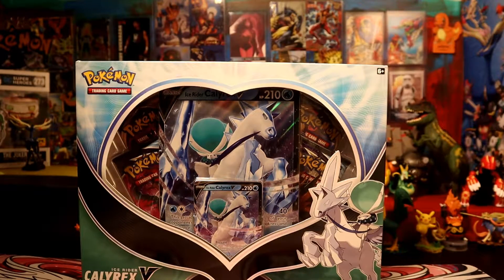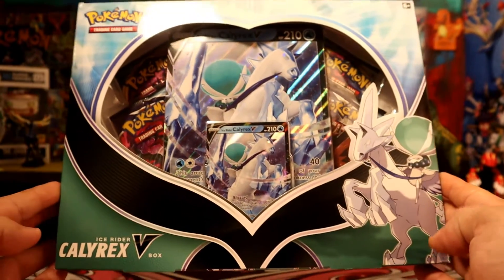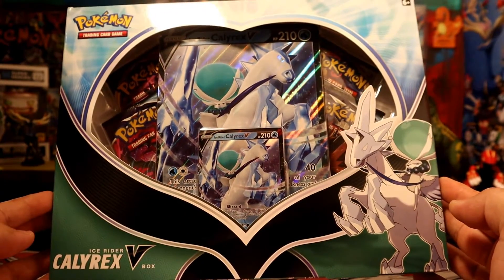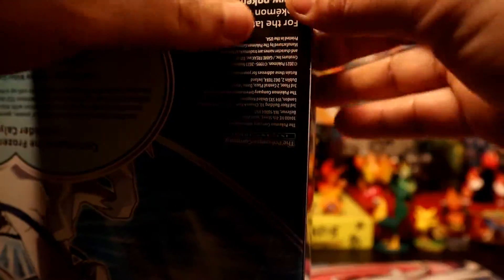Hey, what's going on guys! Today we're going to be opening this Calyrex V Ice Riders box — four packs, the jumbo, and the regular card. Let's see what we get out of here.